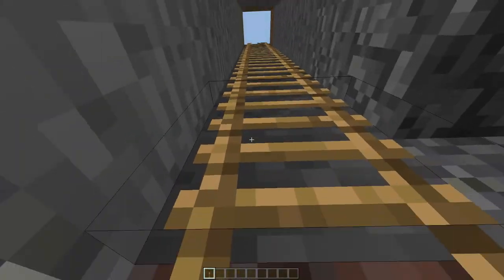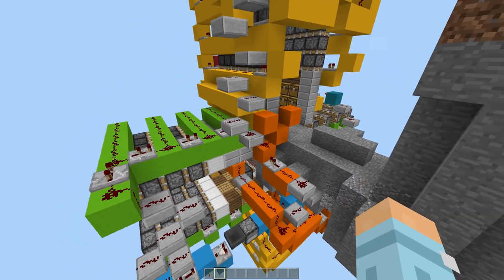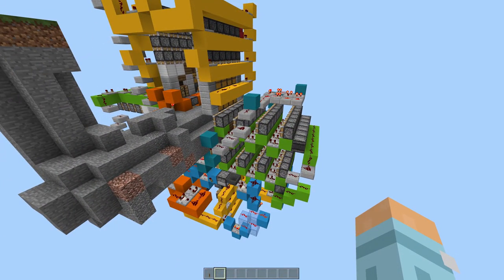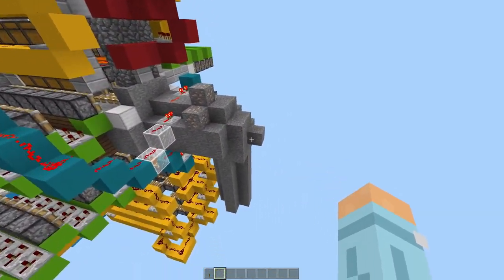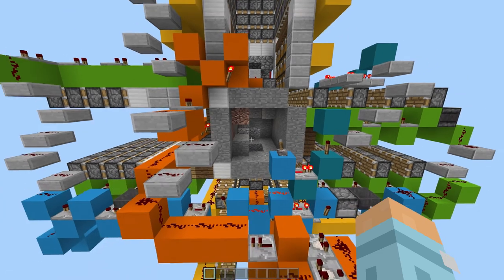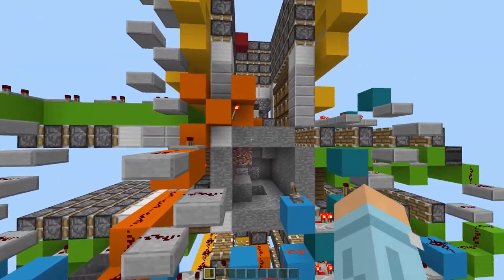So we'll take a look at the redstone now. Before you panic and think 'oh my word, that's so confusing,' it really isn't — it's just big, hence it makes it look quite confusing, but it's not. I'll run you through it in a minute. What I'm going to do is strip down all the stone blocks and just run through how it works. It looks a bit of a mess; I could make it more compact but I left it like this so we could actually see what was happening.